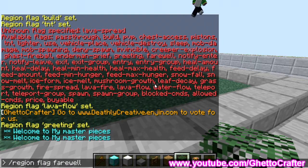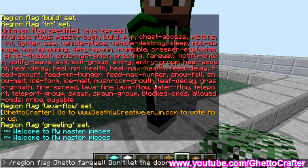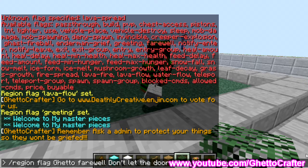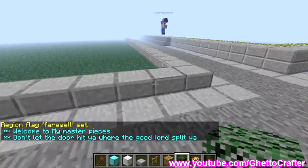Region flag ghetto farewell — I want it to say: don't let the door hit you where the good lord split you. Farewell is set. So now when you enter the region it says 'welcome to my masterpieces,' and when you leave it says 'don't let the door hit you where the good lord split you.'